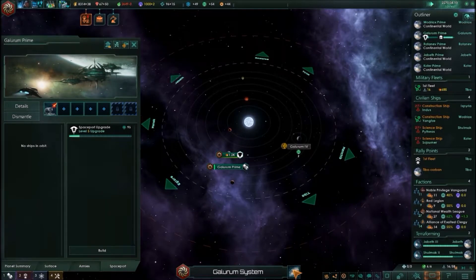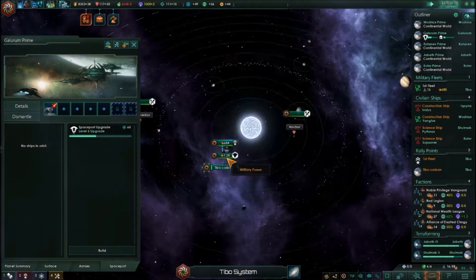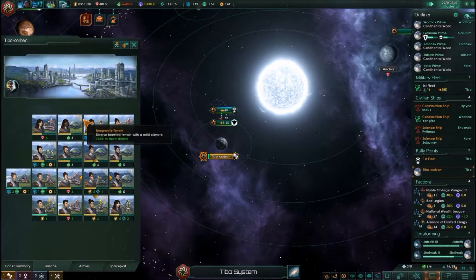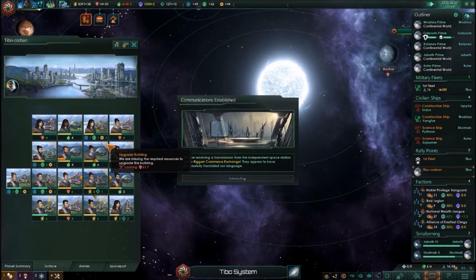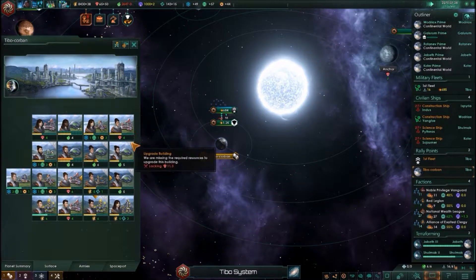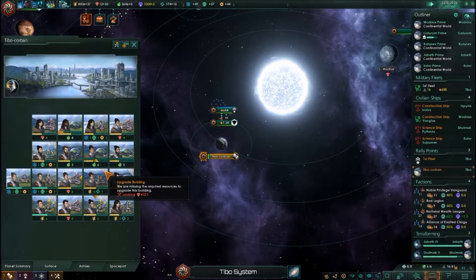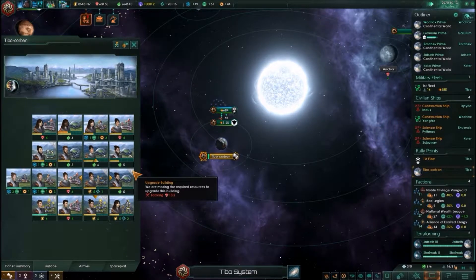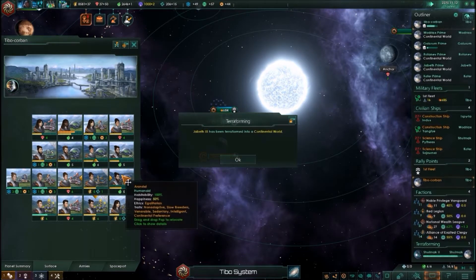We can go ahead and do that one. Take a look at Teebo — how are you doing? More food. Construction complete. Ooh, nice — I like those guys. I can spend money there and get more mineral, or vice versa. Being able to buy and sell resources is nice. I've gotta wait a while to upgrade that.